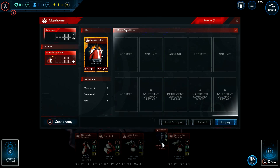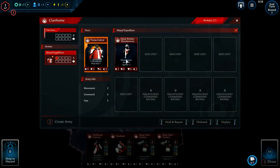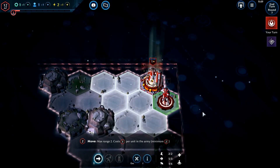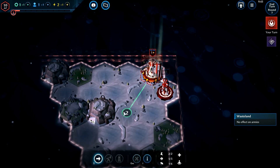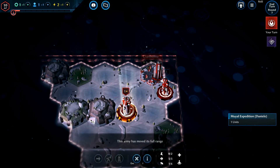Now having created an army and assigned units and a hero, it's time to explore our surroundings a little bit more. You spend action points when moving, and happily we currently have enough to utilize our army's full movement allowance to order them to this location.